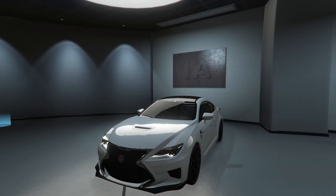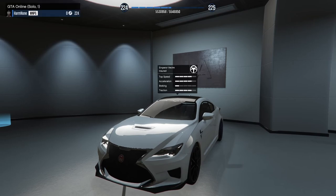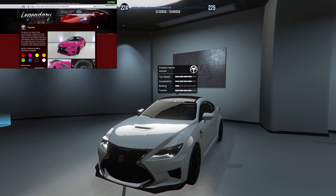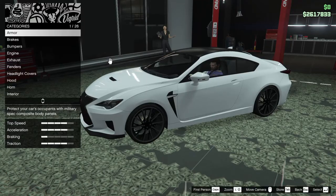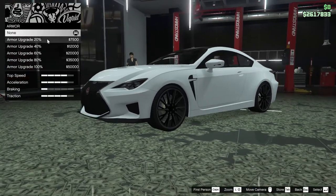Hey guys, today we're going to be customizing the brand new Emperor Vector in GTA Online. Super hyped to get into this — it's based off a Lexus RCF in real life, it's a very cool car. Let's hop in. Starting off with the armor, we're going to go all the way up on that, and the brakes as well.